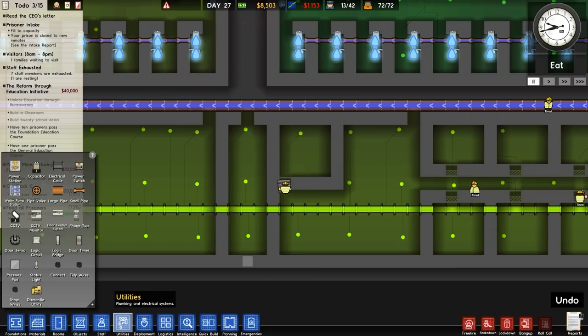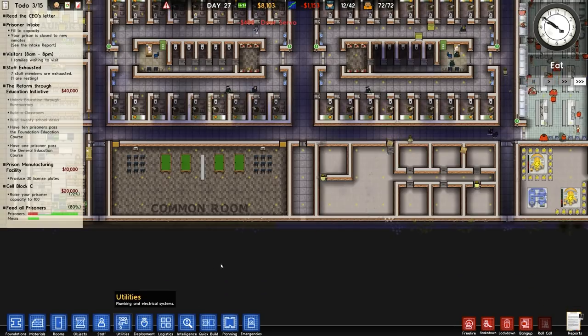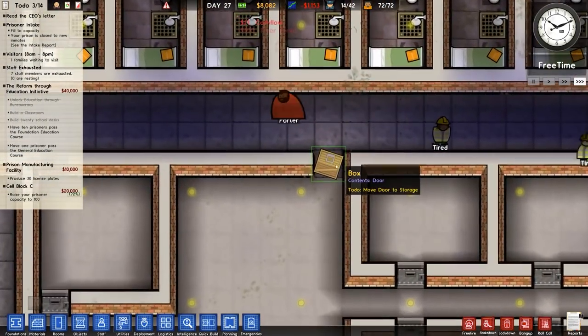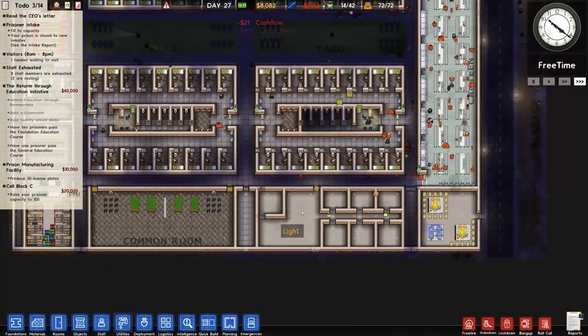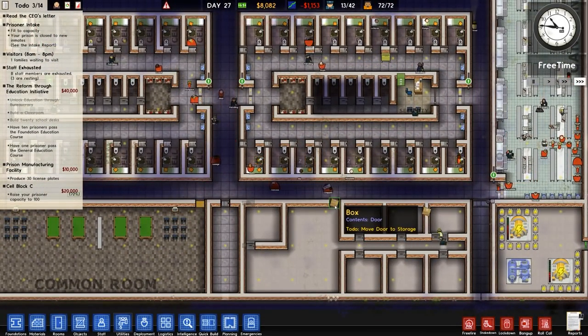Speaking of door servos, I'll need to put those in straight away because people are going to get locked in, and that's suboptimal. We've also got this open here so for now they can go through - that's by design, obviously not, it just works out.